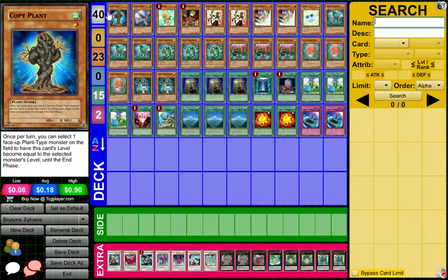Hey guys, Machina Mechlord here doing another deck profile, except this time it's for a friend of mine and his deck. He's been playing Sylvans recently, otherwise known as Shinra. They're being released in Legacy of the Valiant in January and a lot of people are getting interested in these decks. I have the feeling they can be top tier meta if people are smart enough to learn how to play them — and they're pretty simple, a lot of it's easy.